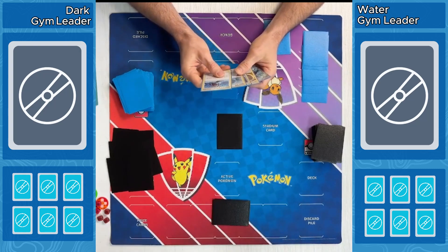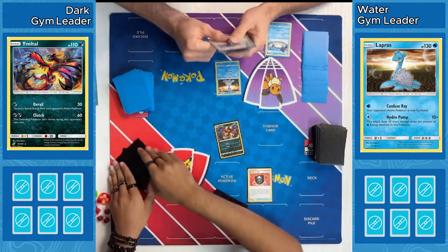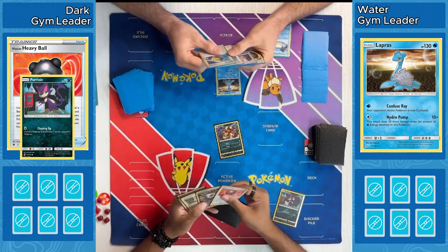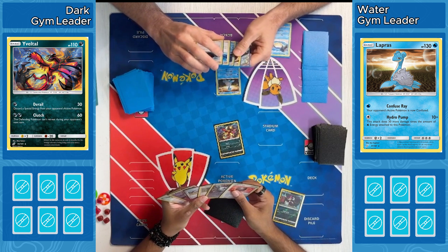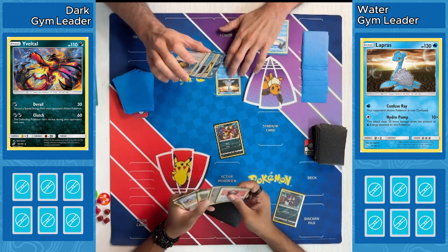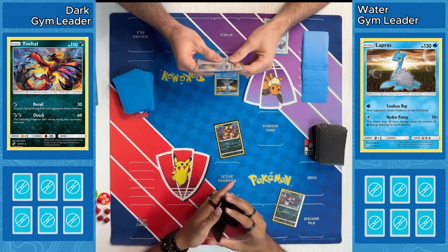Jumping into Game 3 of our Gym Leader Championship for the September Tournament played at Gooboo Hobby. We've got Dark vs. Water. Starting off with Yivetel in the active for our Dark player who is going first. Grab a Purloin out of the prizes with that Hisuian Heavy Ball. Our Water player looks like they are starting with Lapras and then their Whalmer on the bench as well.